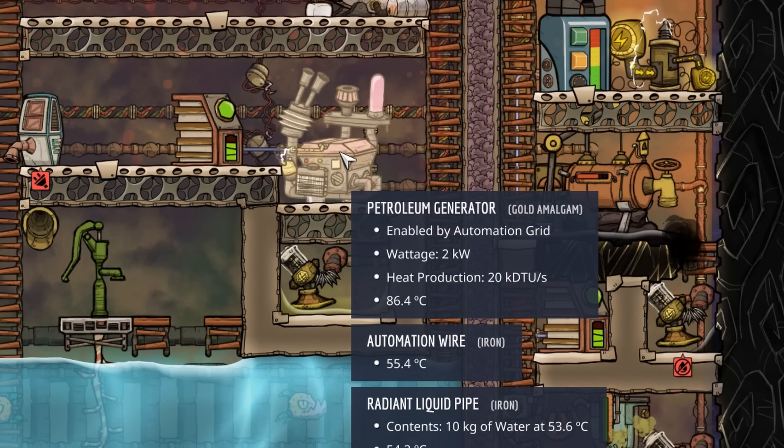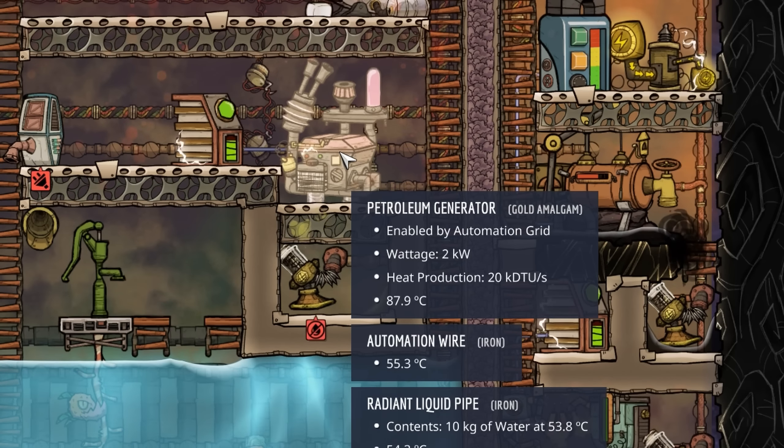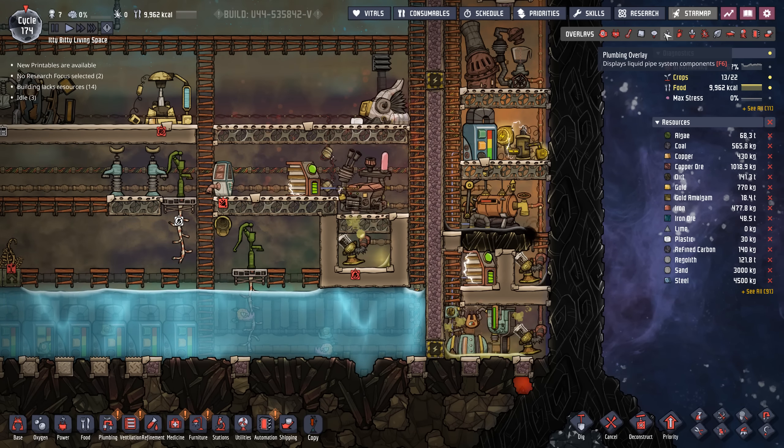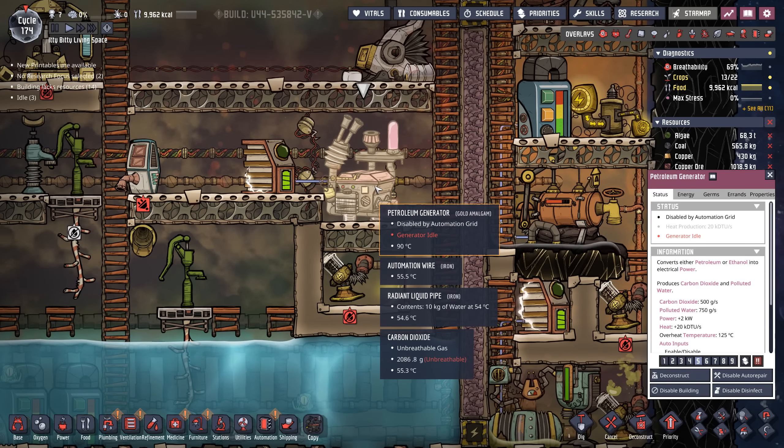Patience does not become me, so I was like, let me just put in a temporary petroleum generator — no big deal, it'll be fine. Our bad boy solo petroleum generator is providing 2kW worth of power and keeping our base going nicely.